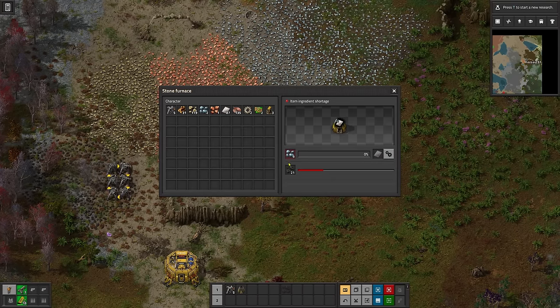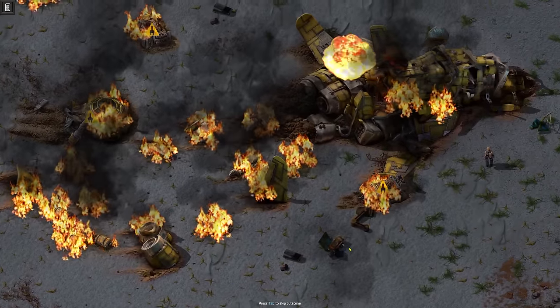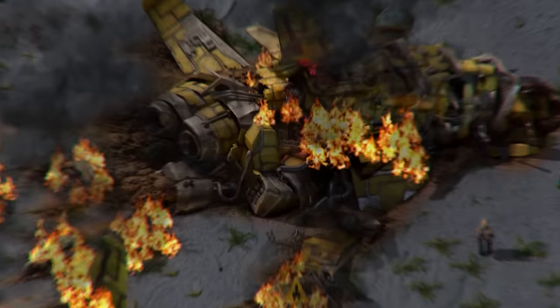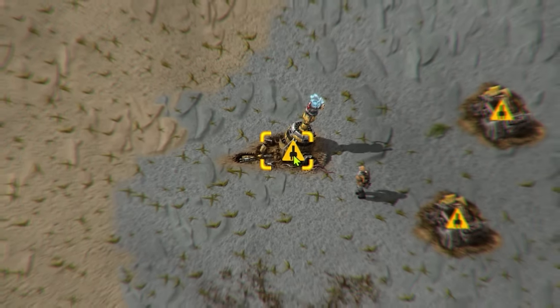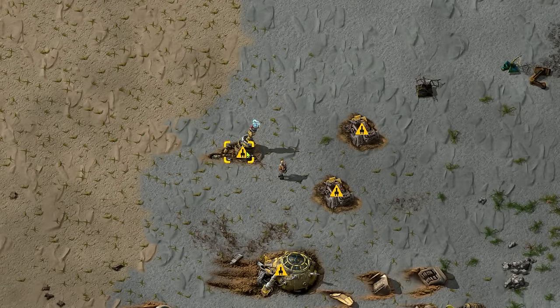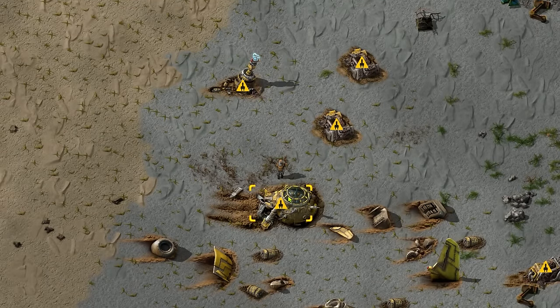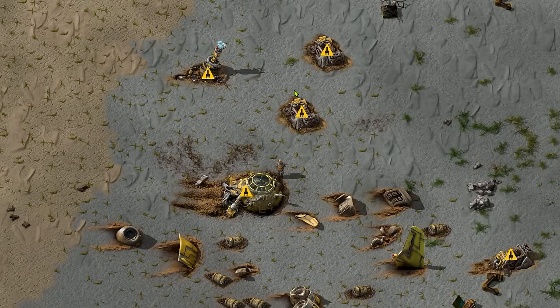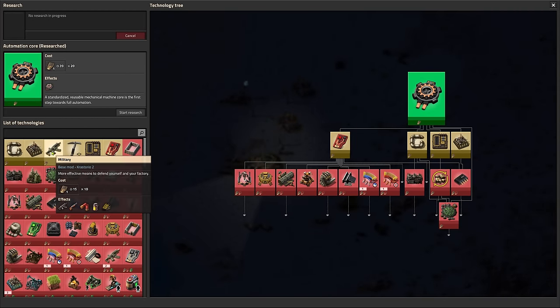Anyway, enough talking about it, let's get into it. We start our journey pretty much as usual, crash-landed but surrounded by some new faces. A little reactor that I'm sure is mostly stable, as well as a lab and some assemblers. These are important since in Crastorio you don't start with the ability to make them. So step one then, naturally, is to get the ability to make them, because we won't get very far without it.